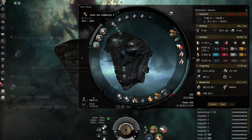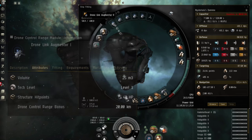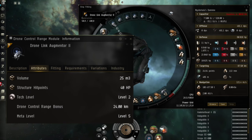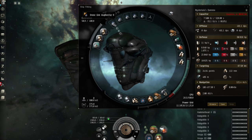In the high slots, you can fit a Drone Link Augmenter. This will increase your drone control range by 20 km for Tech 1 and 24 km for Tech 2. Stacking penalties will apply for multiple modules.